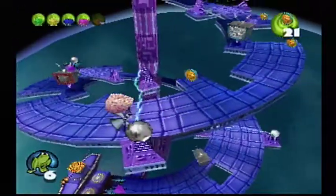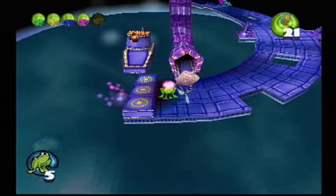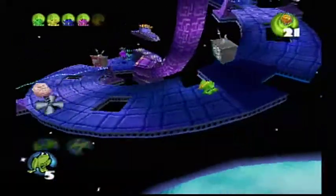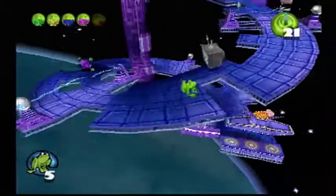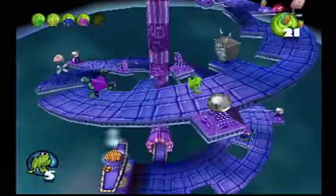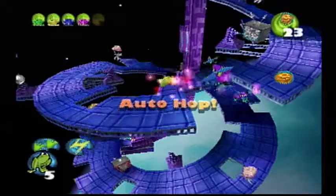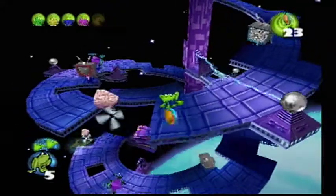Just going up a big spiral here. Apparently that path was no longer three wide — there were a bunch of holes right next to each other to create one big hole and I didn't notice. What is with these flying brains? Such a weird enemy.